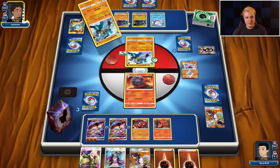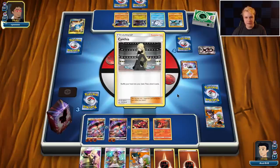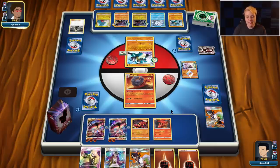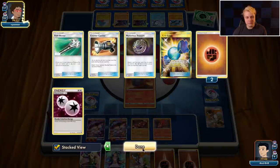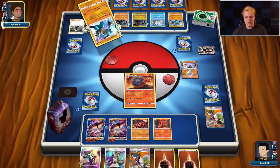We'll probably attach here, then Guzma whatever Garchomp he attaches to, put another Guzma on top with Smooth Over. That way if he goes Counter Catcher again — or if he doesn't even knock out our active, which he probably won't be able to — we can just Guzma again to get another knockout. Since we attacked with Knuckle Impact we won't be able to knock back with that one again. There's the attachment. He maybe should N us — that would probably be his best play. Disrupts my hand. Going with Cynthia — I definitely think he should have N'd there.